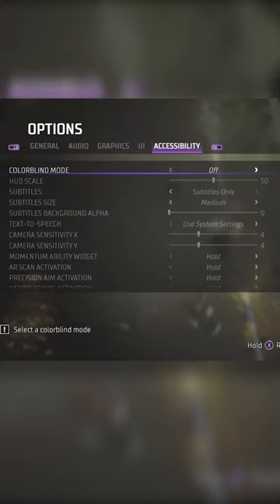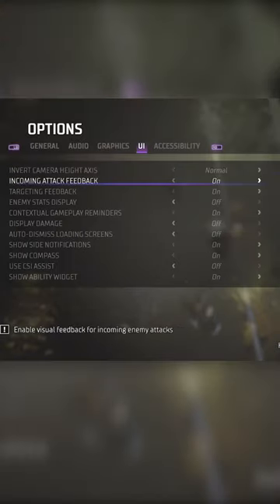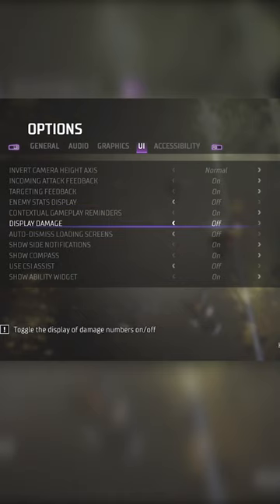Alright guys, so I'm going to show you how to make Gotham Knights look better. All you have to do is simply go to the options and go over to the UI, and basically just turn off the enemy stats and turn off the display damage as well. It makes it a little bit more immersive and you'll be able to play without seeing those numbers and the enemy's health bar, and it just makes it a lot smoother.